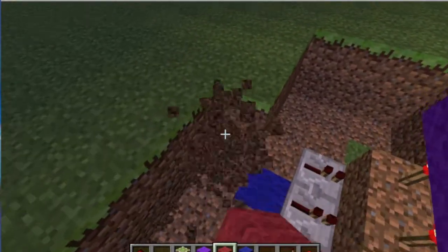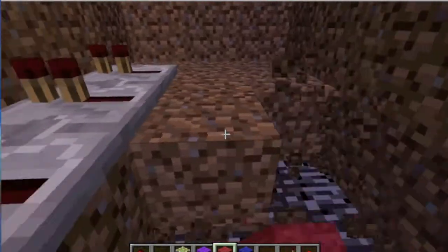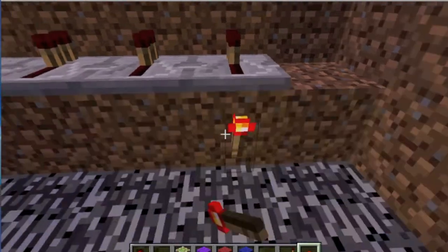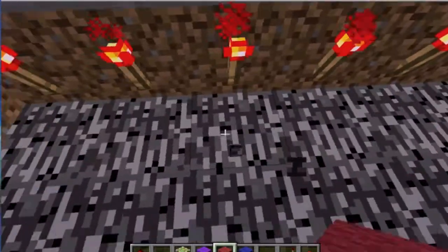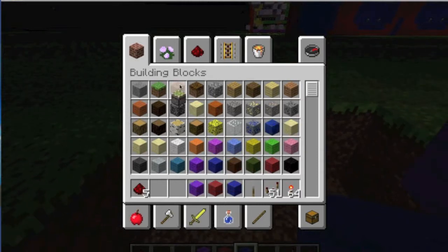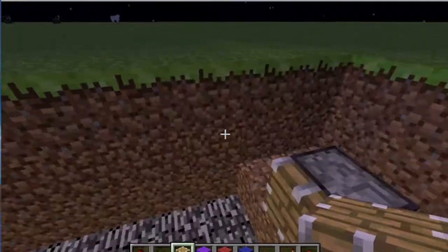Once again, you guys can probably hear me clicking my trackpad — sorry about that. Yeah, I use a MacBook. Now we're going to put redstone torches on the bottom, right here, just like that. So watch — what we're going to do is we're going to have pistons. We're going to use pistons and we're going to place it like this.